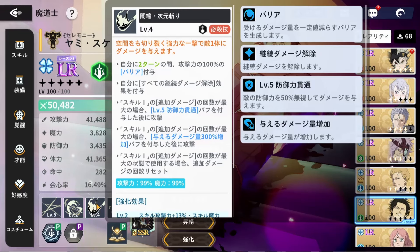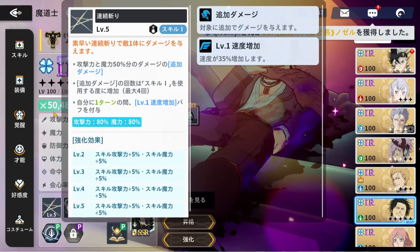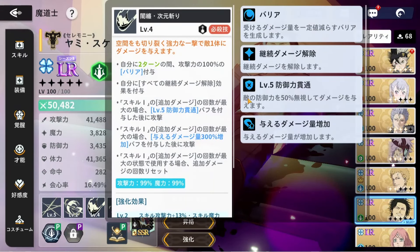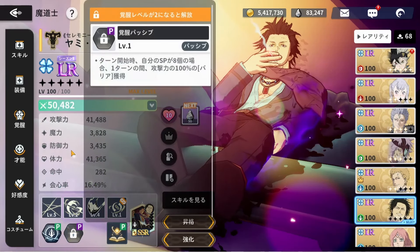His ultimate is a single target skill with a lot of text. Basically, he gains 100% of his attack as a barrier — similar to his two-star awakening passive. You also gain buffs if you have full stacks of skill number one. With four stacks, he gains a level five penetration buff that ignores 50% of enemy defense, plus 300% more damage to his ultimate — a very powerful multiplier.